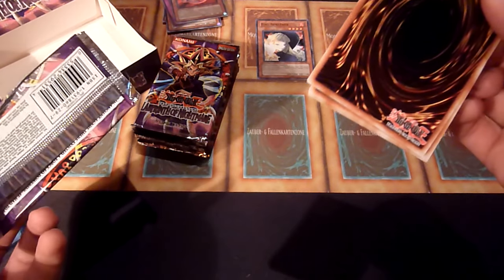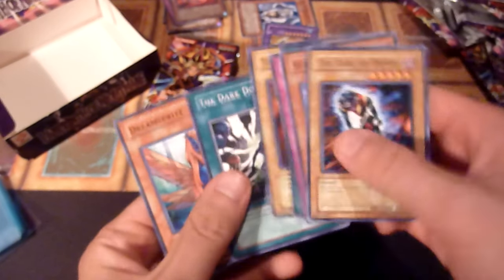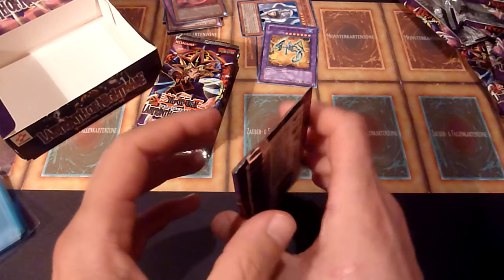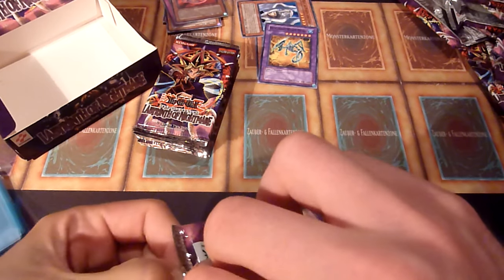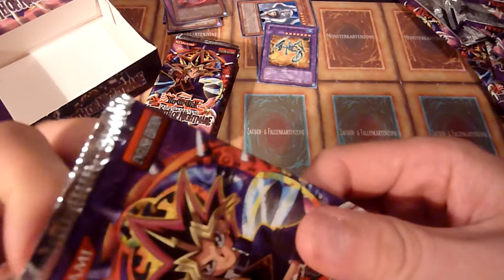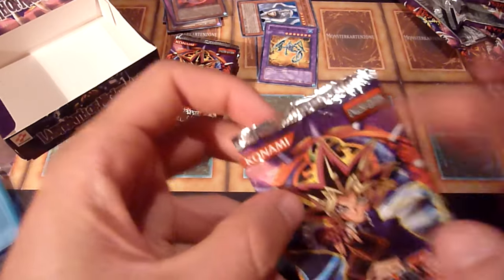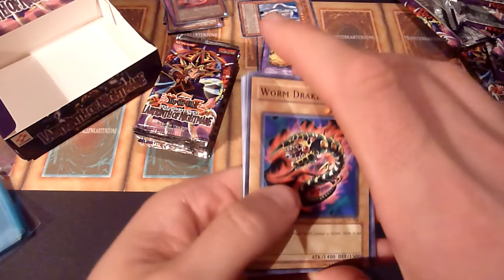I think I have some more booster boxes from the same seller — I said that in the first half as well. Soul of Purity and Light, yay. Humanoid Wormbreak, another short print. They are in my sealed collection. I don't think I sold any of those, but I will have to check my statistics. Because usually I keep the boxes with the old Konami logo, and if I have some of the same set with the newer logo I usually sell those. But I didn't sell any old boxes in the last maybe two years. Gilosaurus.